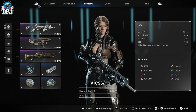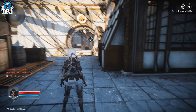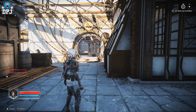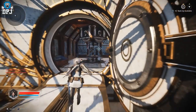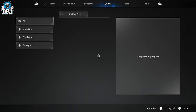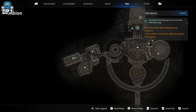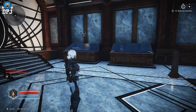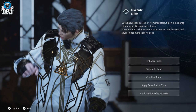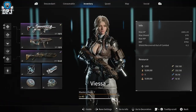So that's runes and what they do - it's quite a straightforward system. You can also edit, upgrade, combine them, and all kinds of things. There's a vendor in the hub area whose name is Cillian. You'll come across him anyway in the story as it sends you there.